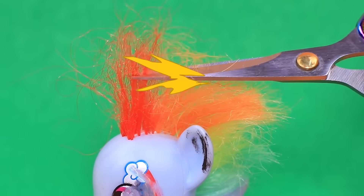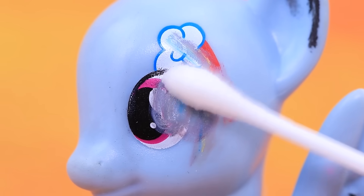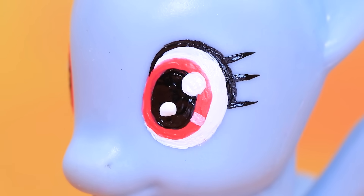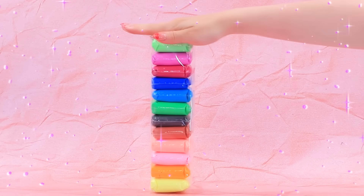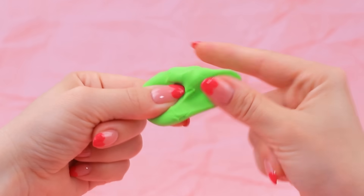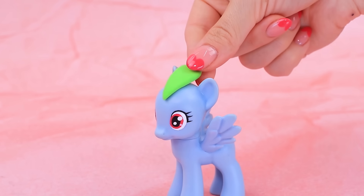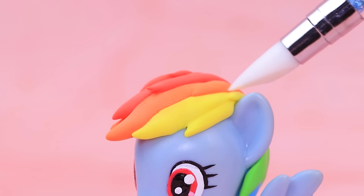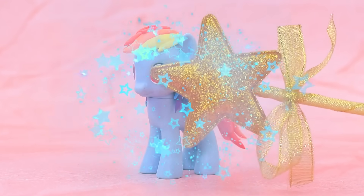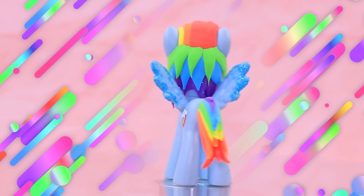There are some broken toys in the box. Cute pony. Wash the face. Let's paint the eyes. Light clay. Choose colors. Create a new hairstyle. Rainbow tail. Wow. Wings. A rainbow pony.